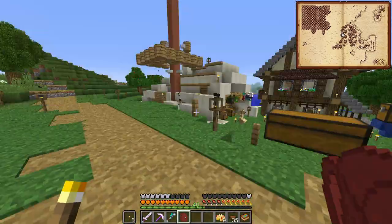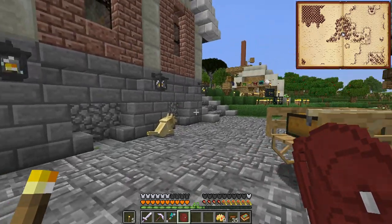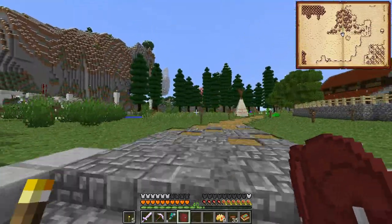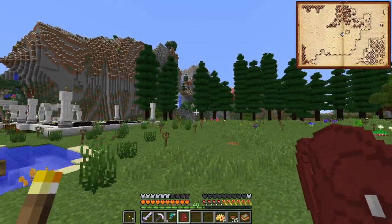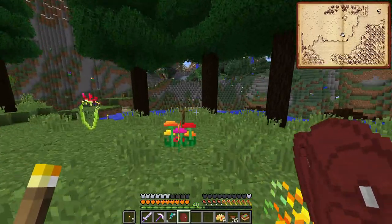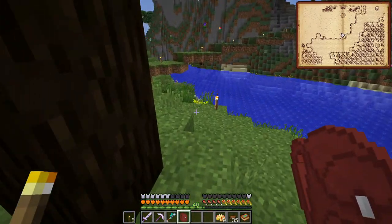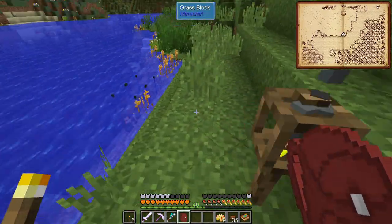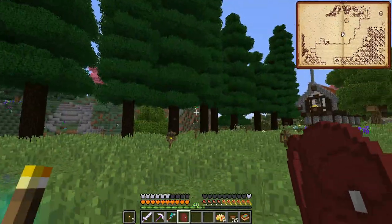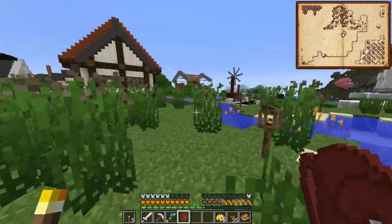A couple of episodes ago I pranked Apache by planting a whole bunch of fir trees around his place, and so he returned the favor — at least I'm assuming it was him. He's planted a whole bunch of fir trees over here on the edge of the river. They look nice, but they're too much of a row. I'm probably going to keep a few of them but break them up a little, because straight rows — yeah, not so much.